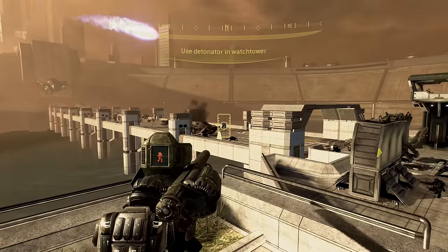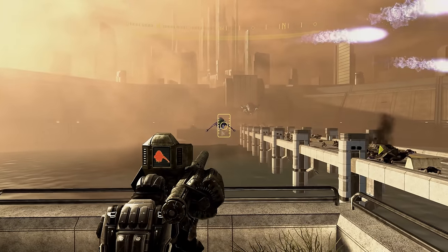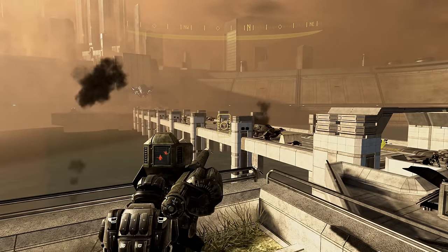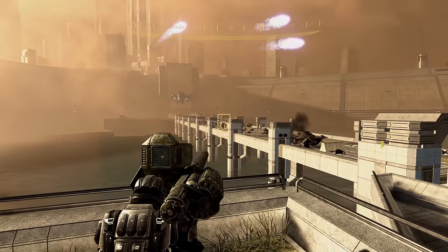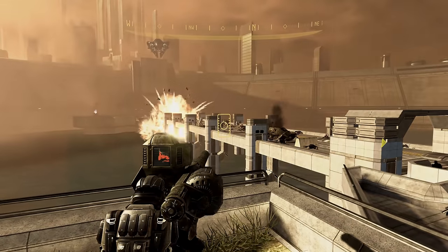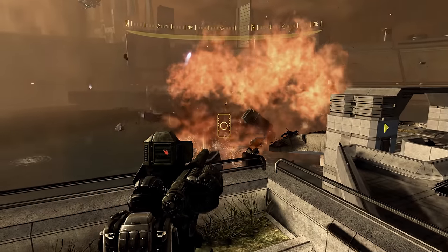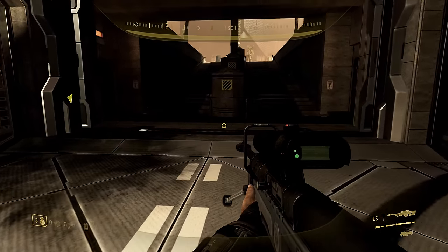Despite being given orders to head up a guard tower at the end of the bridge and detonate the explosives, you don't have to. There's a cannon nearby you can hop on to cause a little extra destruction, which I always gleefully take advantage of, but the bridge does eventually need to be taken out. You can hop off the cannon at any point, climb the tower and do it yourself, or ignore it entirely — meaning eventually Dutch or a nearby NMPD officer will do the job for you.